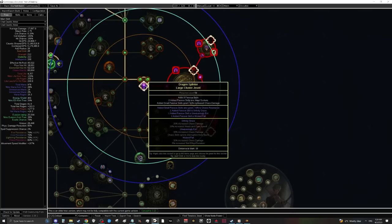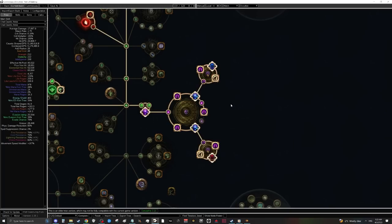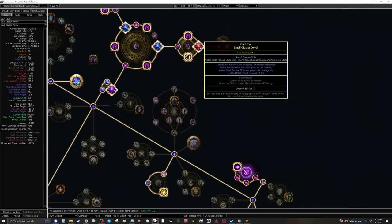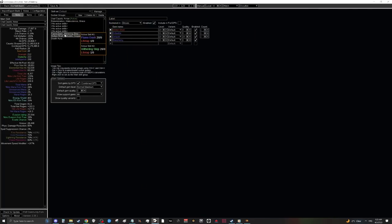For large clusters, you want Unholy Grace, Unwaveringly Evil, and Wicked Pall — fairly easy to craft and cheap to buy, about 1–2 div each for best-in-slot. For medium clusters, run four Flow of Life / Unwaveringly Evil combos — Flow of Life gives a lot of extra health allowing you to reach 4,500 and maybe 5,000 HP with better gear, and the regen makes bosses feel more comfortable. You'll still want a Sublime Form jewel and potentially a better version with additional stat requirements you need.